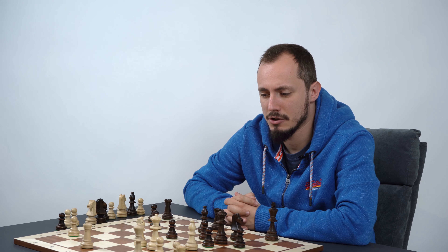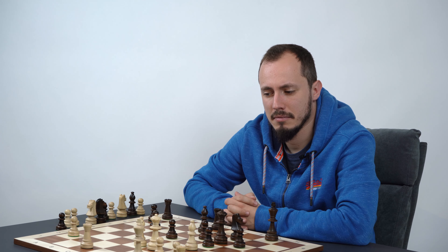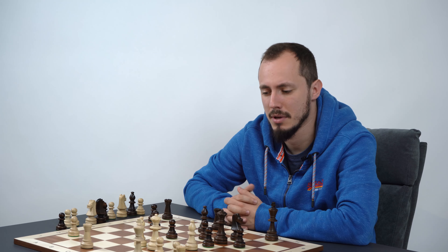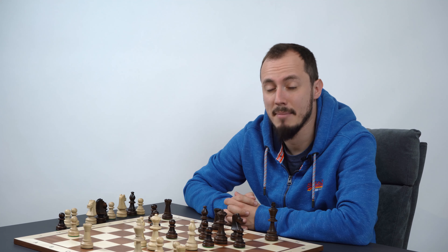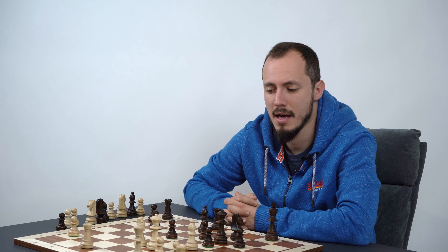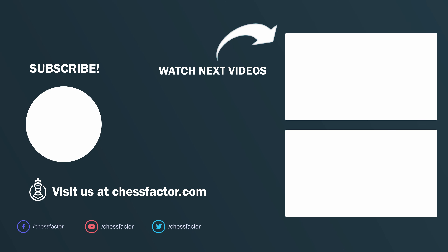That covers the line with e4. We didn't cover every sideline but you should get a general sense. Compared to the previous plan with Ne5, this is much more dynamic, and to play it well with both colors you need deeper knowledge. You now have a good starting point — learn it deeper, practice it, and get good results. Thanks for watching and see you in the next videos.